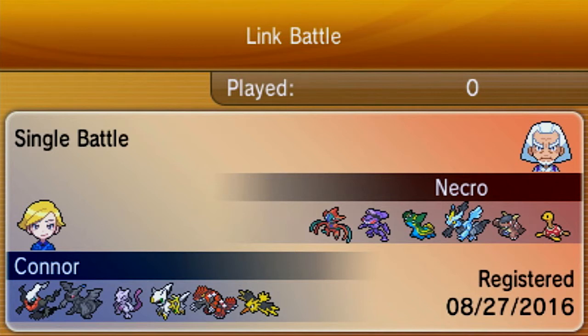This is the shiny Mega Mewtwo X that I got from a giveaway. I used it before in one of my Battlespot videos. Then we have a Swords Dance Extreme Killer Arceus. It's a normal type this battle because I didn't give it a plate. It's a Life Orb set. Then we have a Primal Groudon. I don't use Primal Groudon all too much — I prefer Primal Kyogre in the end.